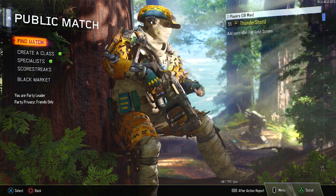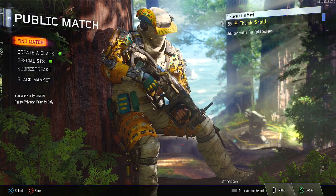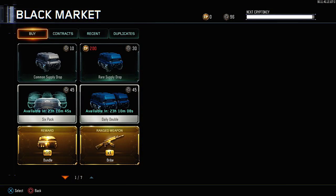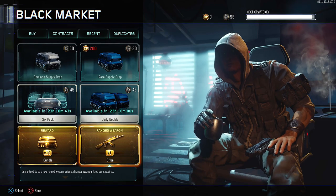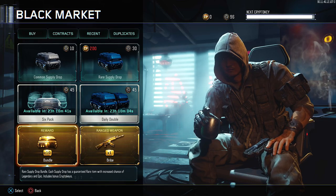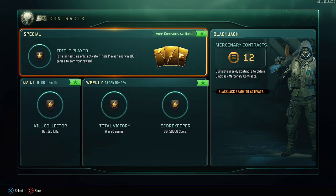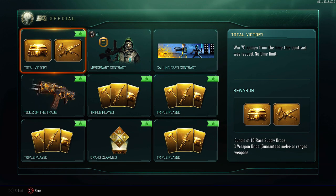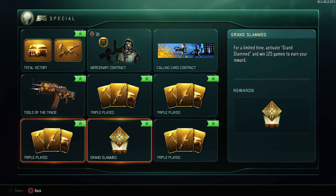All right fellas, what is up, it's Thunder, welcome back! Check out what I just completed — oh yeah, look at that, triple-played baby! Another triple-played contract in the books. I get a 10-pack of rare drops, a ranged weapon, and a melee weapon bribe.